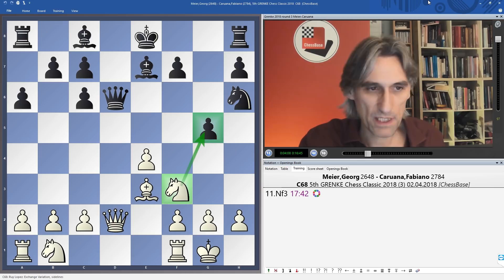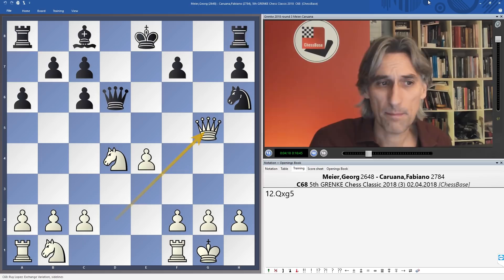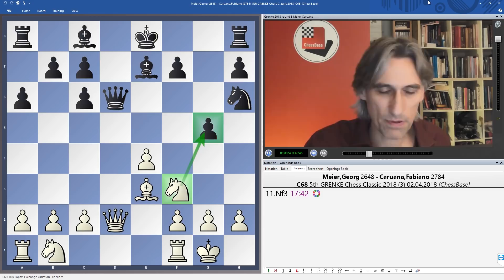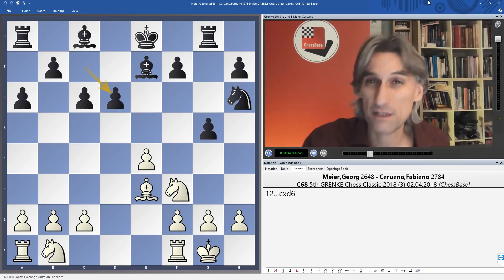Meyer played knight f3, adding a bit more pressure to g5. If the pawn is taken, black gets excellent play on the g-file with rook g8. So knight f3 was played, rook g8 supporting the pawn. White could trade queens, which straightens out the pawns, but white would be pretty unhappy with this position from the opening.